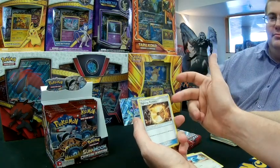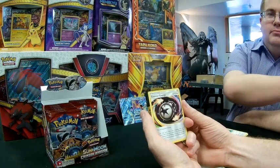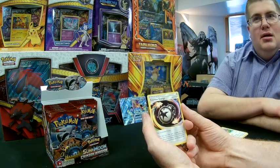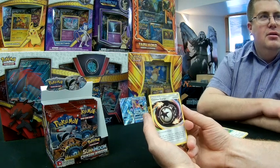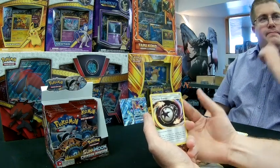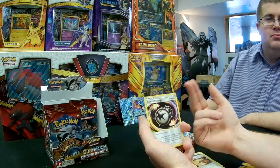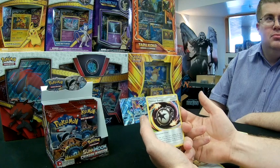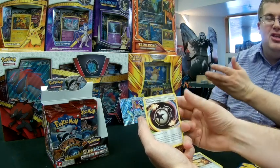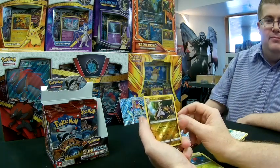We get a Swablu and a Fighting Memory — this turns Silvally into Fighting type. We also have Counter Energy, an interesting card that provides one Colorless energy, but if you are behind on prizes it provides two of any color energy, like a Double Rainbow Energy but requiring you to be behind on prizes. It's an interesting comeback card — I can see using it in a deck with Shining Mew to accelerate two of these onto your Pokémon. Once Mew gets knocked out, Counter Energy comes into play. I can definitely see an uptick in Enhanced Hammers to deal with the increasing amount of special energy.